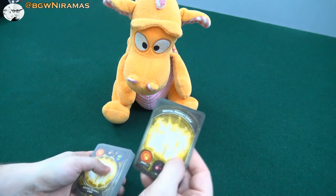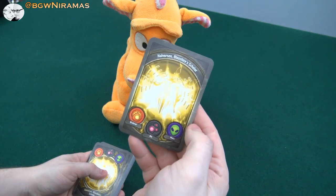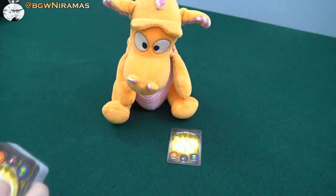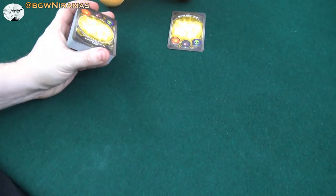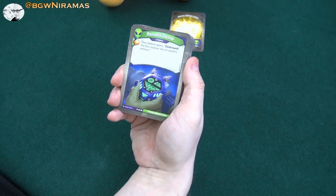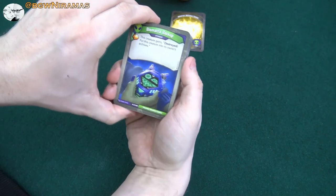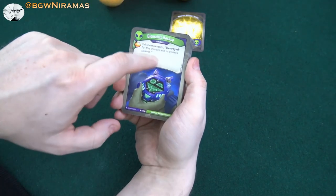So now we have Halvorsen, Blocks Shire's Scholar. The houses are Brobnar, Dis, and Mars. That might not be my favorite house combination, but we'll see how it goes. Let's pan down here and start with Biometrics Backup. For Amber, this creature gains Destroyed — put this creature into its owner's archive. This has been errataed and we can see it's from a sort of new set.